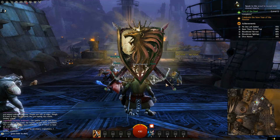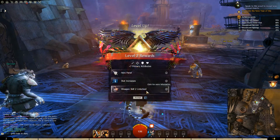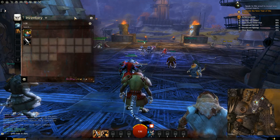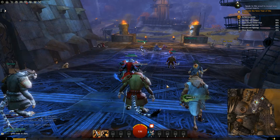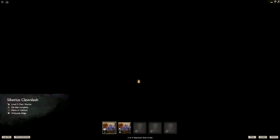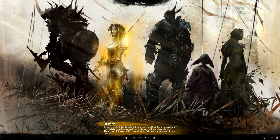I think we look badass. That's pretty cool. All right, so I don't know whether we should do some of the story now. Actually, you know what - we're going to leave this here and now we're going to go create the other characters, ready for when we do the achievement points. So now we've done Charr, let's do Human.